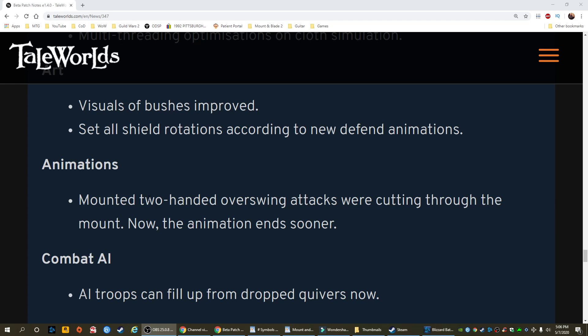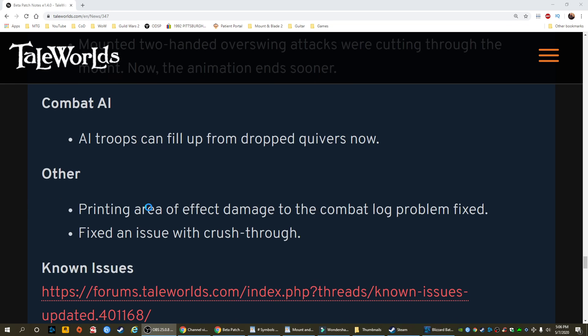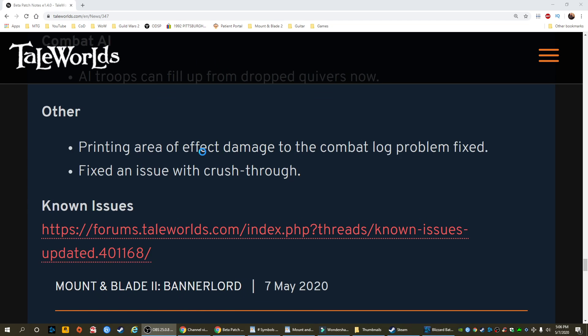Combat AI: AI troops can now fill up from dropped quivers. Other: printing area of effect damage to the combat log problem fixed. Fixed an issue with crush through.